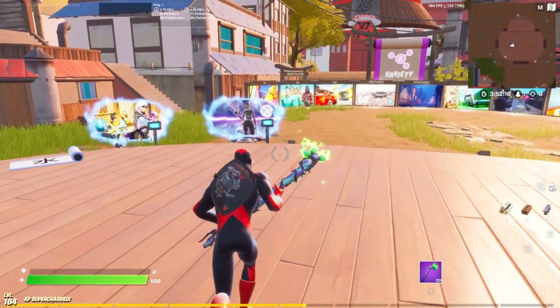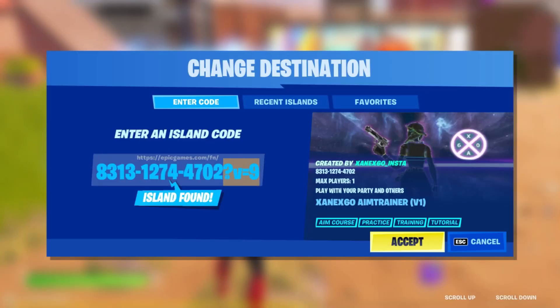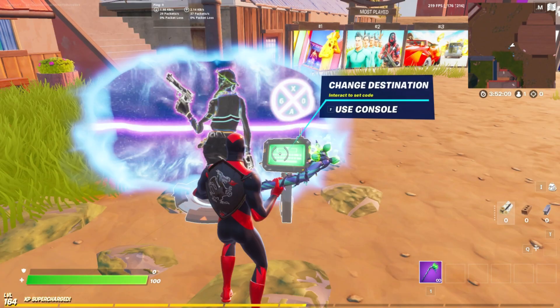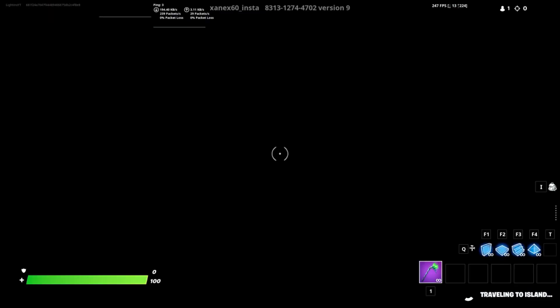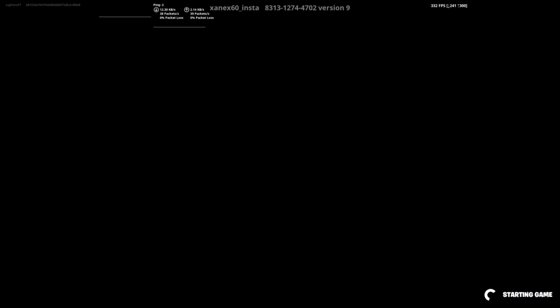So for this glitch, you simply want to load up into this exact same creative island. Here is the exact code right on screen, and you want to also make sure you have these special characters at the end as well. Now once you've done that, enter the map and simply start the game.